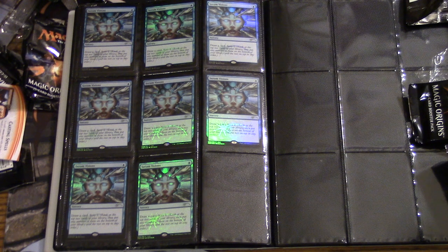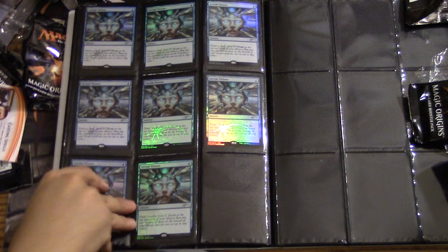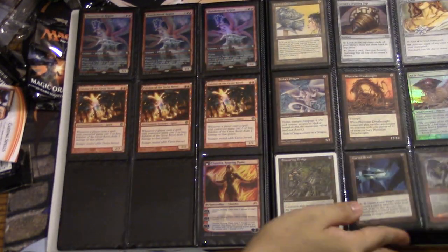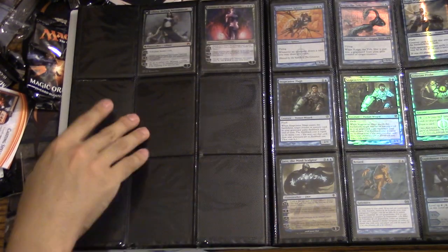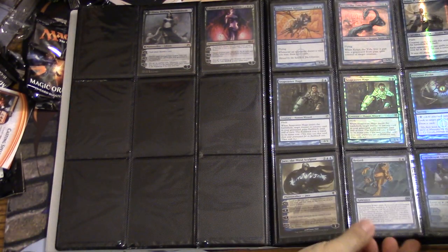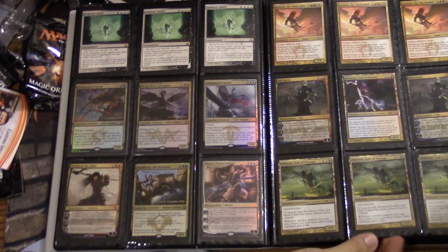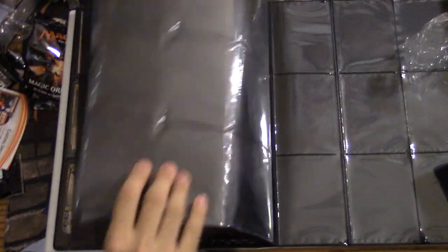They are very easy to obtain right now. At my FNM there are only about 10 players, so if you finish eighth you could take a really bad deck and finish eighth and then easily trade this in for, let's say, some new dragons you need — maybe a Thunderbreak Regent, maybe you need Liliana, maybe you need some other standard staple. Whatever you need, you can trade for it.